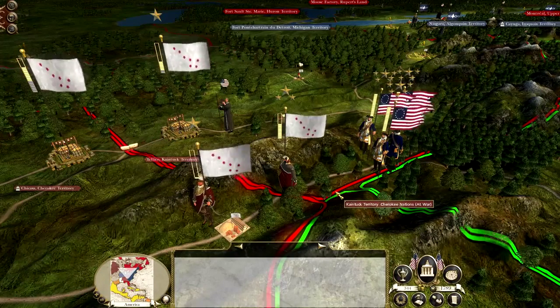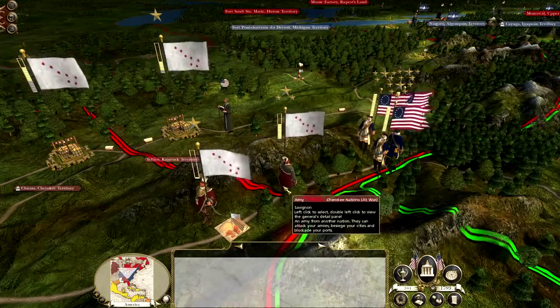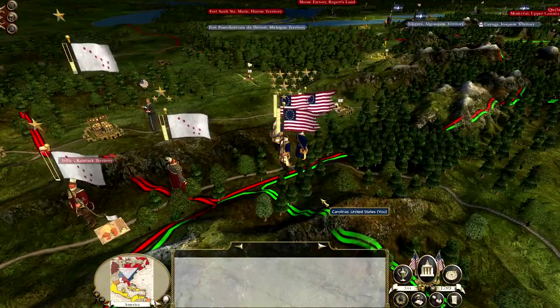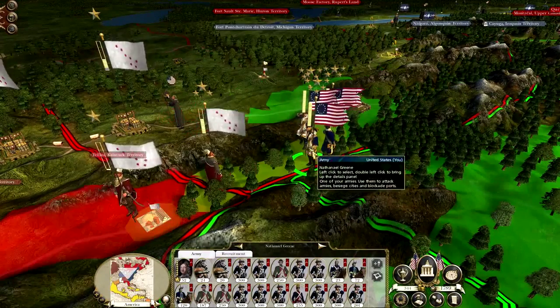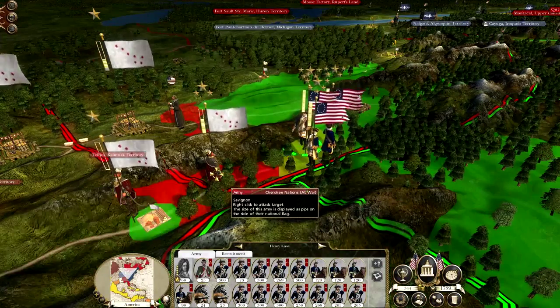Hey guys, my name is Simpsi. Welcome back to some more Empire Total War Darth Mod. We're playing as the United States. In today's episode, we're going to be pushing against the Cherokee Nations, pushing against these two settlements. Obviously, we did lose a full stack to them — they did have 10,000. But now we've come back with three armies, and we're going to put these natives to the sword.